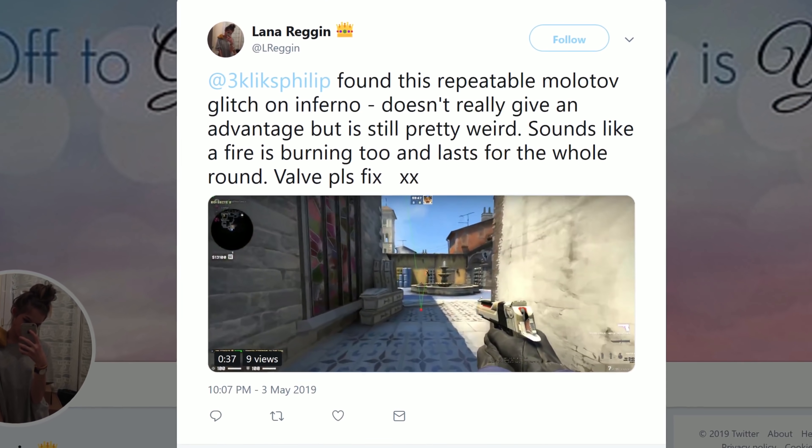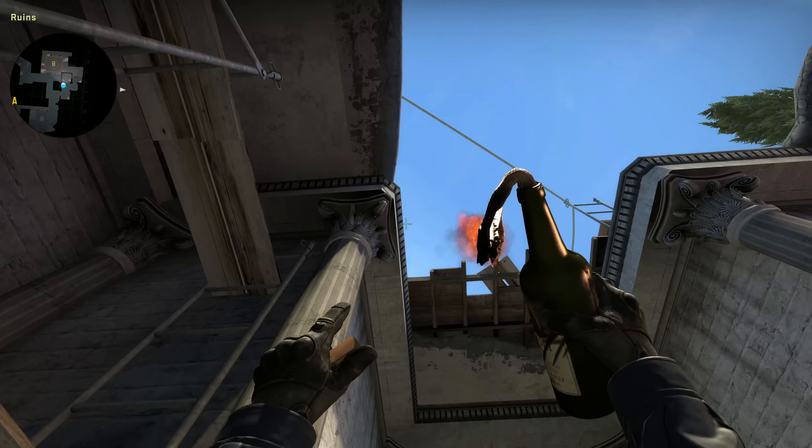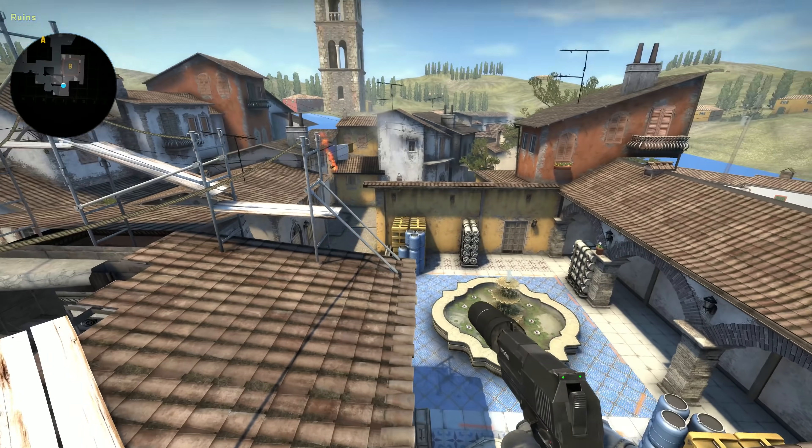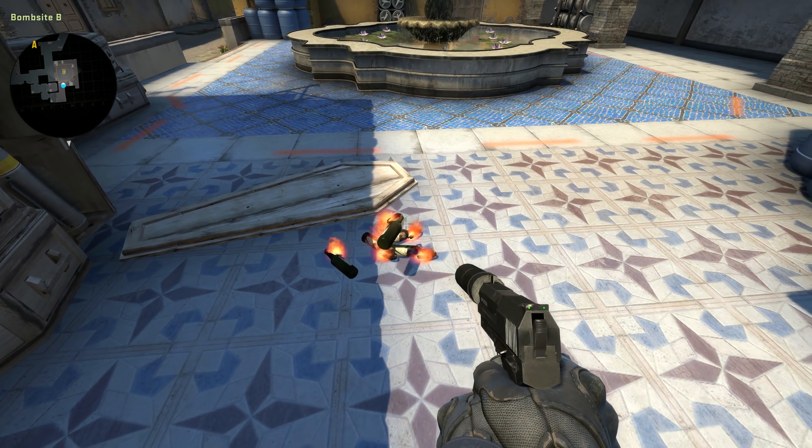On Twitter, Lana pointed out a bug with the molotovs on Inferno. Stand here, throw a grenade here, and it will bounce but will never explode. Some bugs give you an advantage, but not this one.